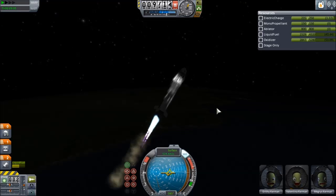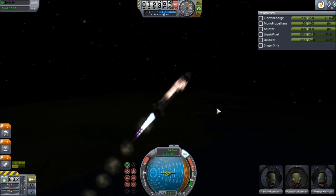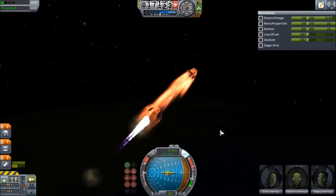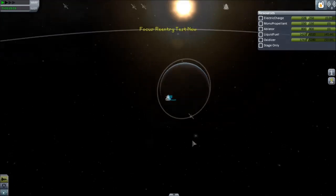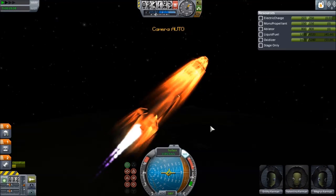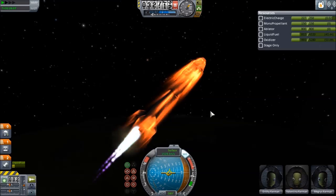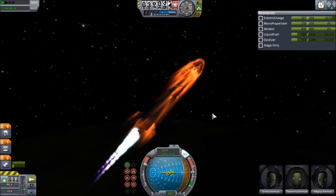Now we're approaching 10,000 and we should be at about 45,000. We're getting some reentry effects - we're going pretty quick, and it'll just get quicker as we go. I don't think we're gonna stop; we're just gonna see how far we can get. We should be getting up high enough that the reentry heating effects should stop soon, and I'm just gonna throttle all the way up.